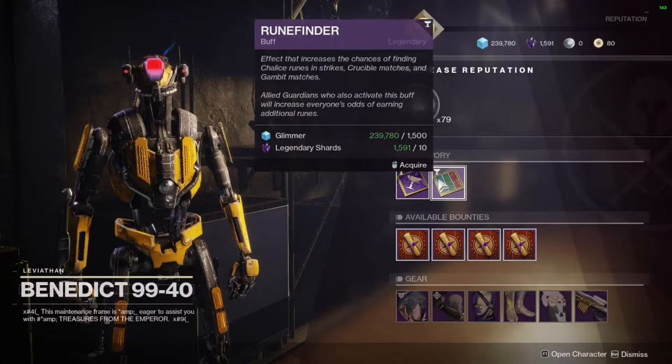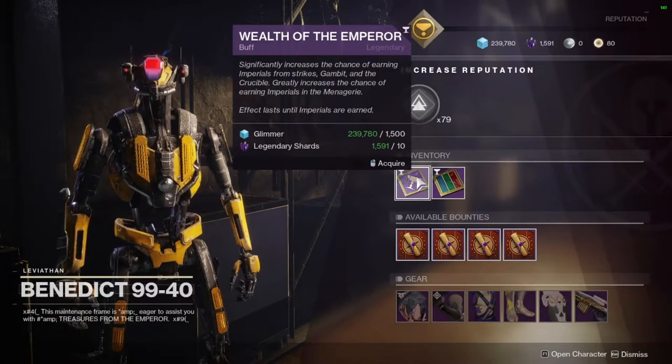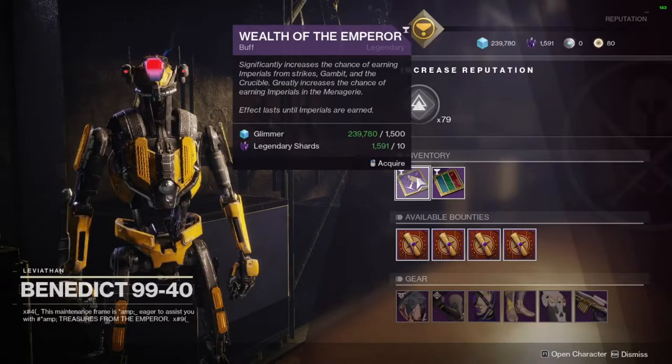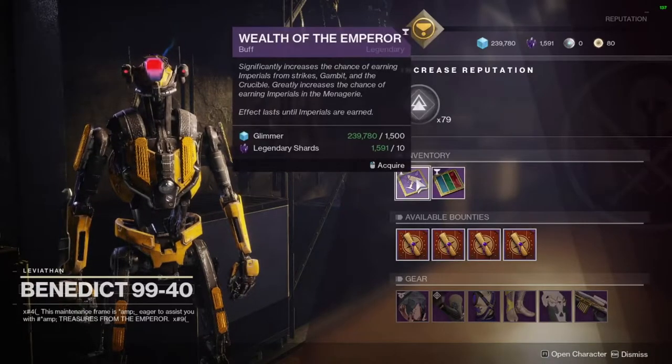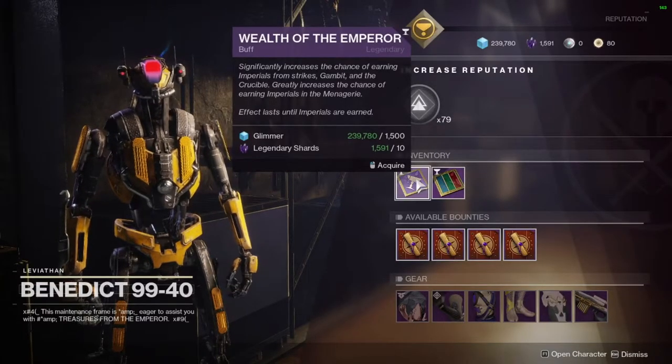On top of that, you can also get imperials from strikes, gambit, and crucible using the Emperor's Wealth consumable. If you want to farm for both imperials and runes, just pop both of these at the same time and you'll farm them no problem.